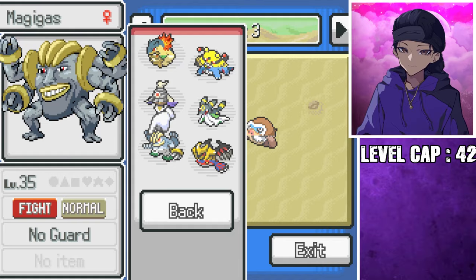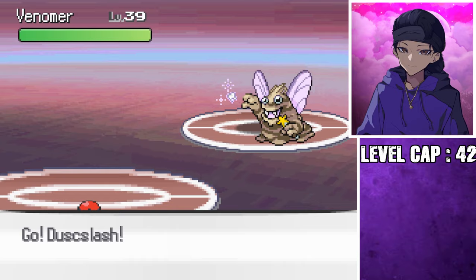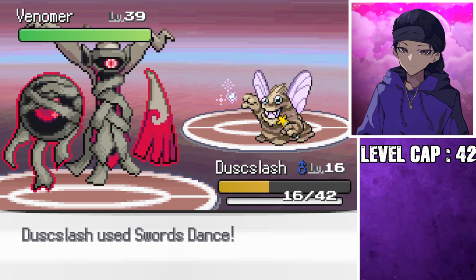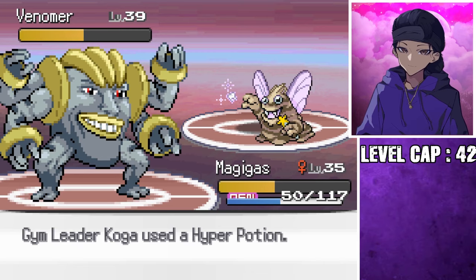With our new amazing fusions created, I thought it was finally time we continue on with the gym challenge and face off against Koga. But now it might be a good time to tell you that I maybe made a mistake — I forgot that my Pokemon are now severely underleveled. Well, this is not going to work out as I wanted. Magigas, please save me. Oh no, he's poisoned — he's stalling me out. No — Magigas, I need you. Please. He's still going. What?